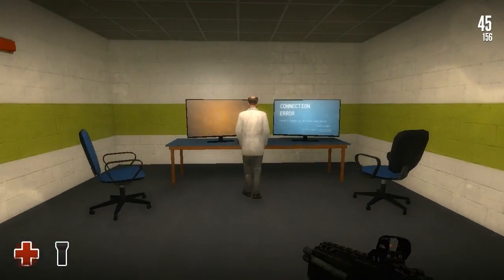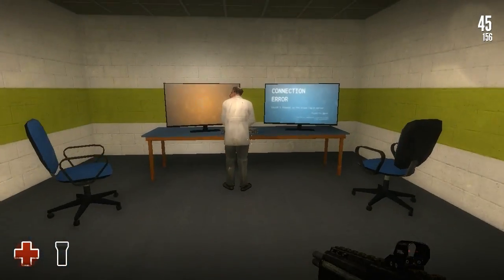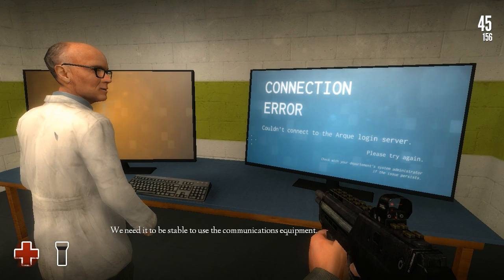It's just after we freed this guy, the scientist, from his cell block, and then we just moved on. In this area, the computer generator is close to overheating — we need it to be stable to use the communications equipment.